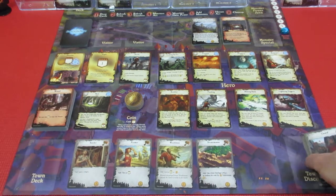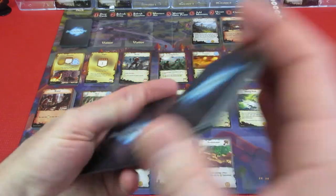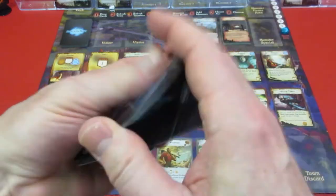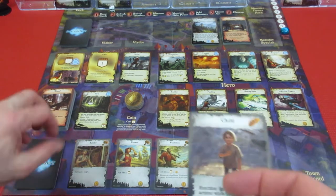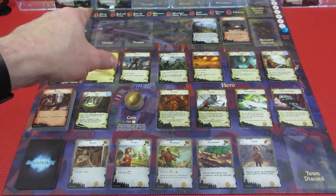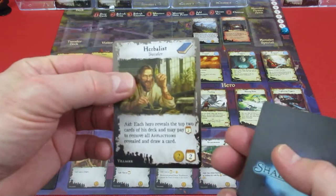The stonemason - use when buying a wall to reduce the cost by two gold, minimum of zero. We need five townsfolk but only have four, so we shuffle our discarded townsfolk and refresh. Let's hope we get a guard because that would be good for our leading strike ability. We don't get a guard - we get the child. If there was an annihilation effect happening this turn it wouldn't happen anyway.